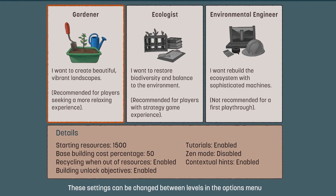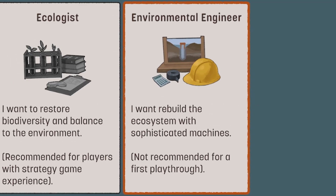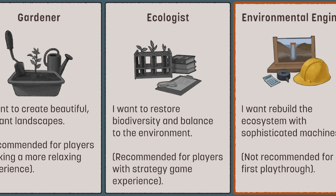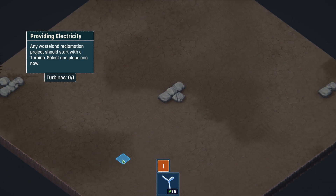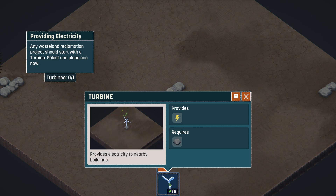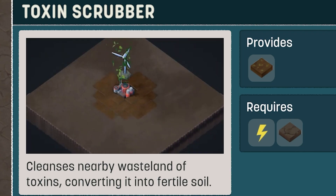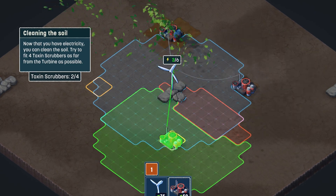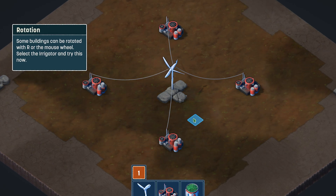We have three difficulties to start with: either the gardener, the ecologist, or the environmental engineer. I would really like to play as the engineer, but unfortunately the first time around we are going as the ecologist, mainly because the tutorial is on. Right now we have this barren wasteland that we have to restore, and for that we can use this nifty turbine right here. We've unlocked a new building - the toxin scrubber - and it cleanses the wasteland. The game tells us where to put the first few, and we can see how all the earth is now looking a lot nicer.